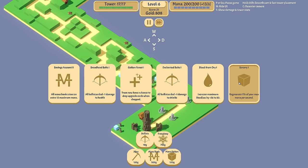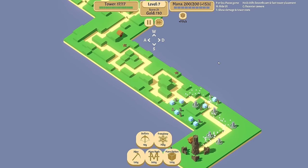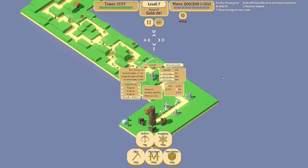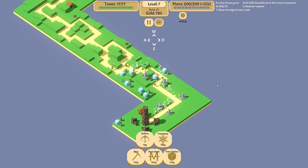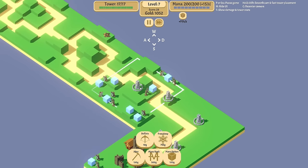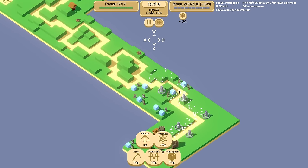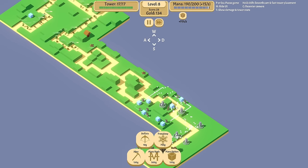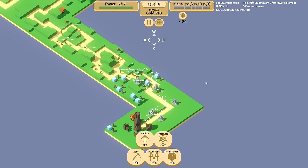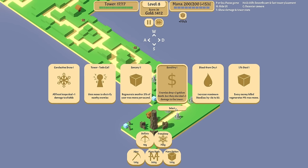Let's keep going. Hopefully we'll get some good upgrades. I haven't seen very many upgrade cards for these guys — but they'll come eventually. There we go: extra damage to health, extra damage to shield. Take extra damage to health for now. My stuff seems so expensive — I guess it's because I usually don't start doing all this that early.